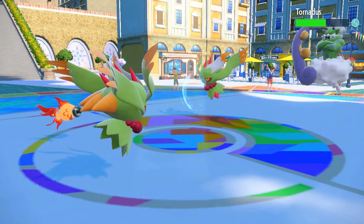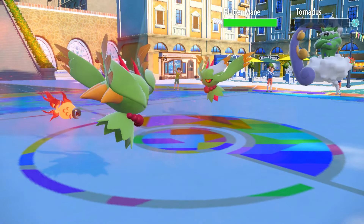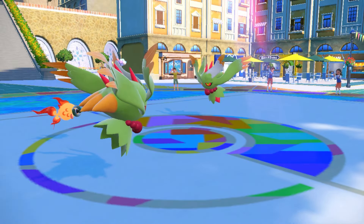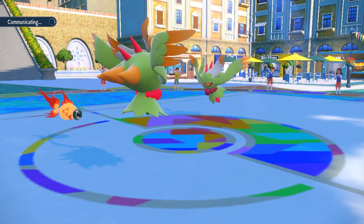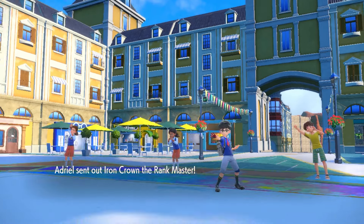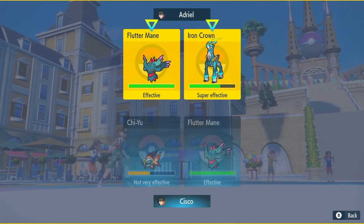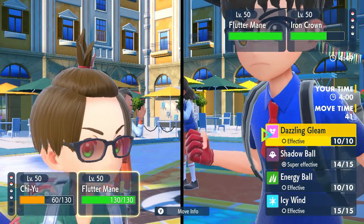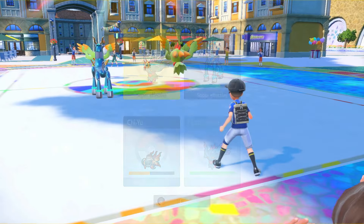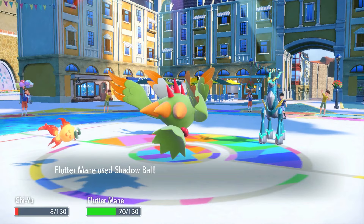Come on Heatwave, connect on Tornadus — I don't want to deal with this thing. Beautiful! Iron Crown — was it gonna be Water Terra? Oh no, they already wasted Terra on Gouging Fire. It's literally just if I land it, I land it. Let's see if we survive — it's gonna be Dazzling Gleam. We both survive.